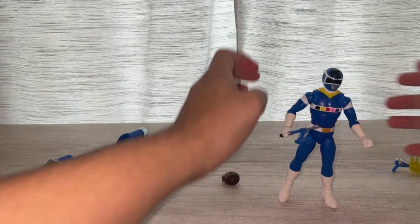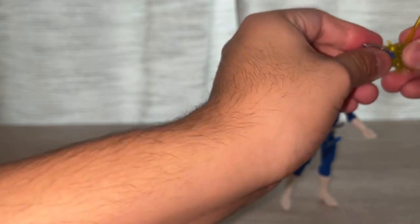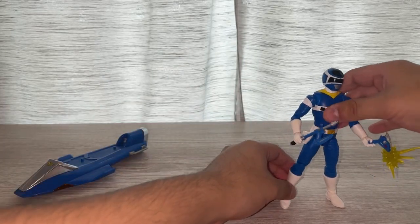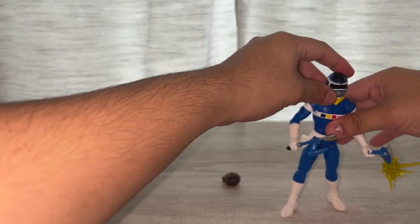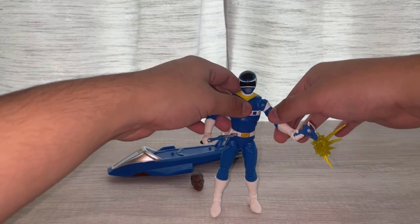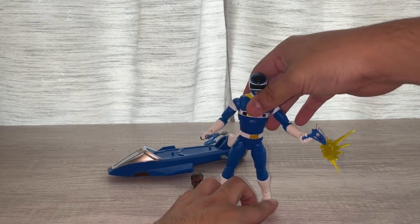He can do this and he can fire at a Psycho Ranger. TJ is neat — he's holding his blaster and his actual axe, and he's pretty cool standing.